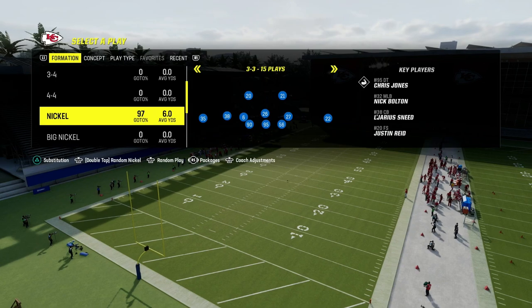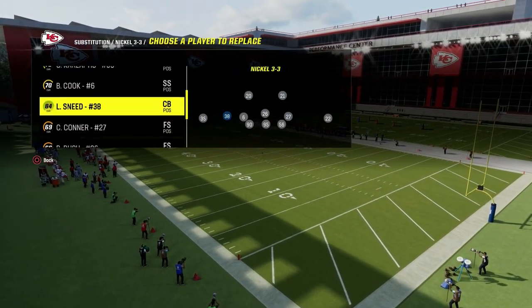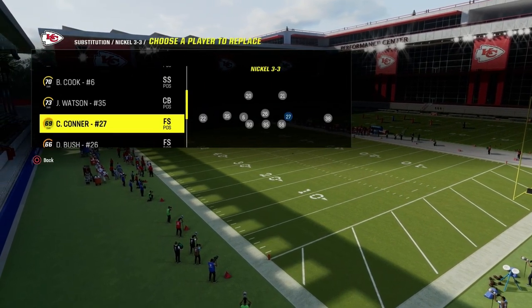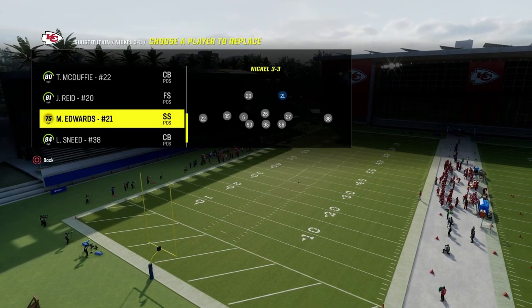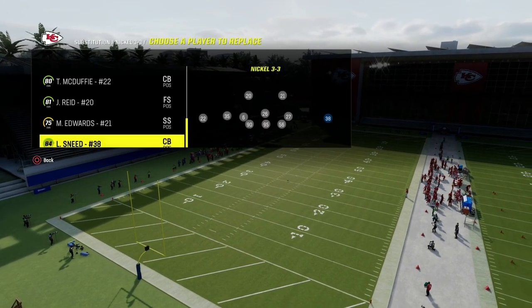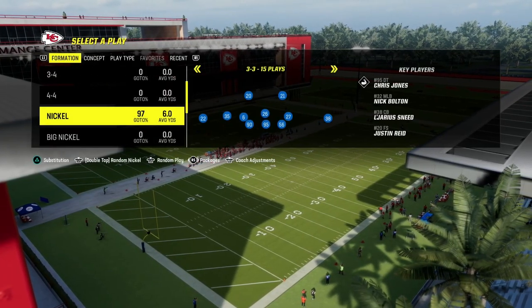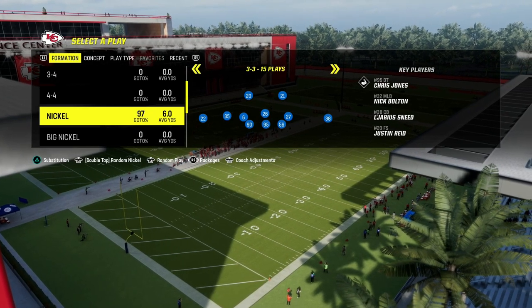If you take a look at these guys on the screen here, the linebackers — we're going to have safeties at the linebacker position. Then you just want to sub in and out your corners wherever you want them, so you want your best cover players on the field. And you're still going to be able to stop the run with this defense, which is what makes it extremely versatile.